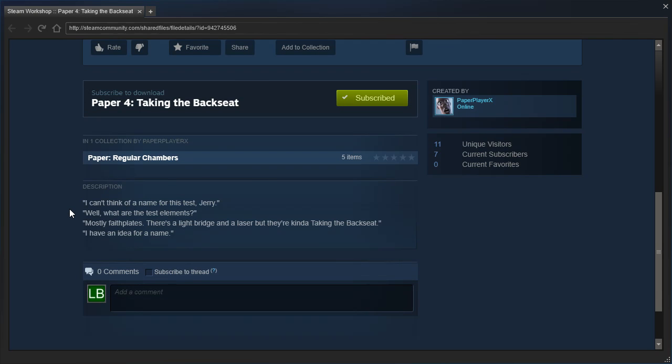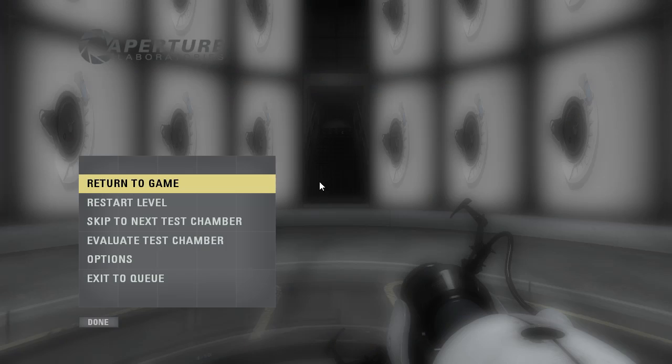The description says: I can't think of a name for this test, Jerry. Well, what are the test elements? Mostly faceplates. There's a light bridge and a laser, but they're kind of taking the back seat. I have an idea for the name. Alright, let's get started then.